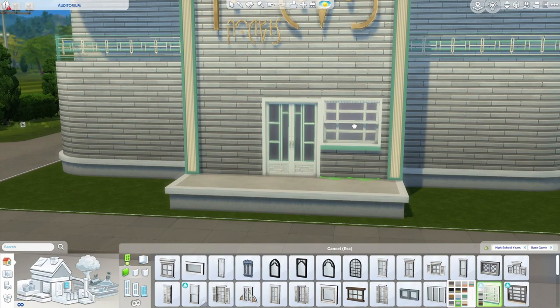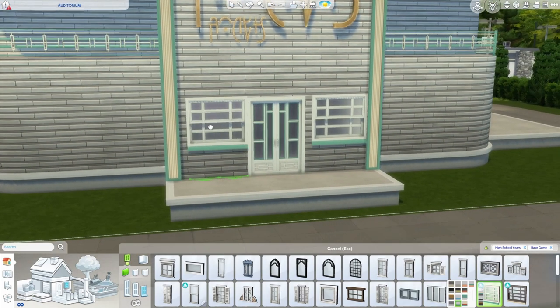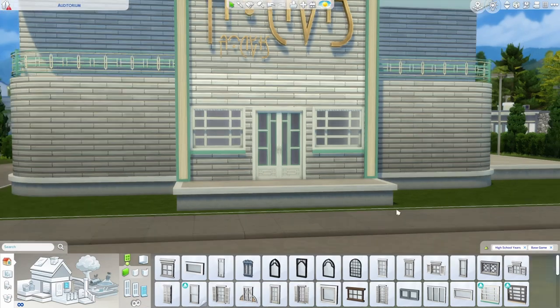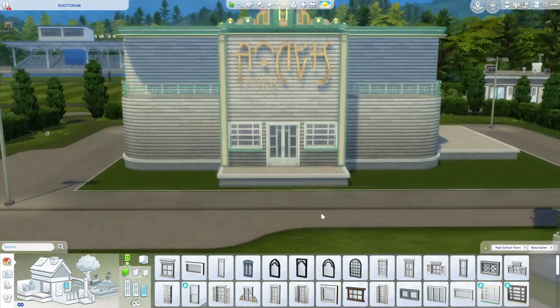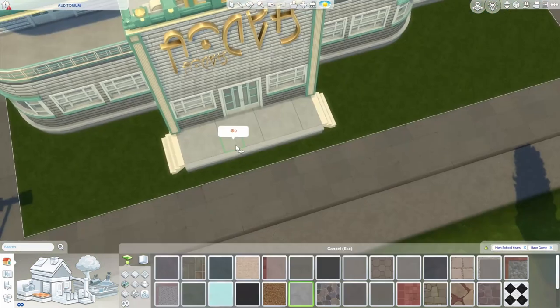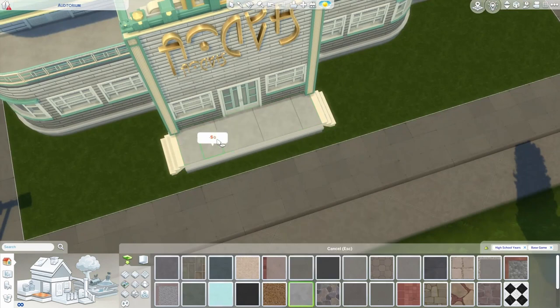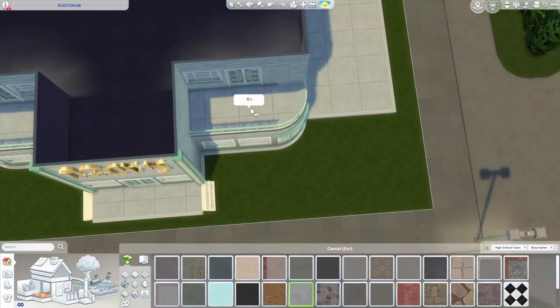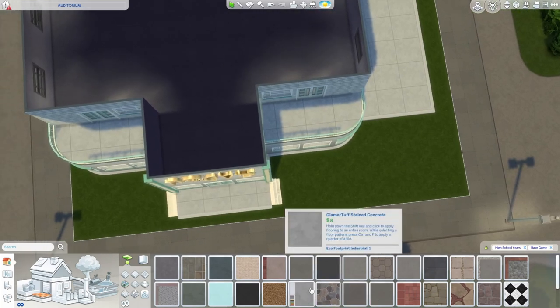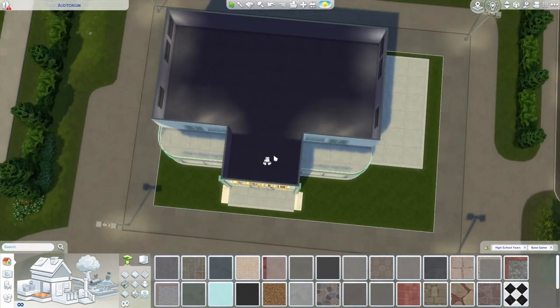We'll add some windows as well. I was homeschooled so I don't really know much about public school auditoriums, but in the original auditorium the windows are way up high — I don't know if that's intentional but I'm putting them at normal person height. If I'm wrong, let me know. Now if you have something like the glamour turf stained concrete with those really big tiles and you don't like how they're lining up, you can rotate them with the comma and period keys on your QWERTY keyboard. Unfortunately, you cannot do the same with curved floor pieces — those can only accept floor paint in the default direction.